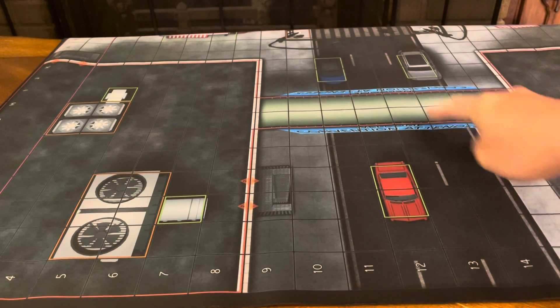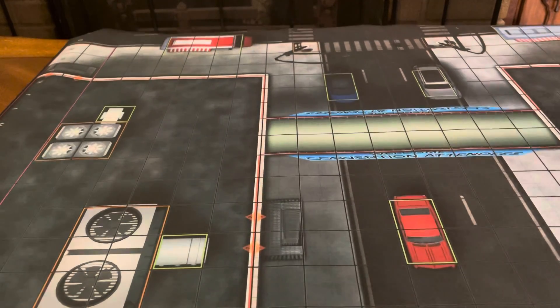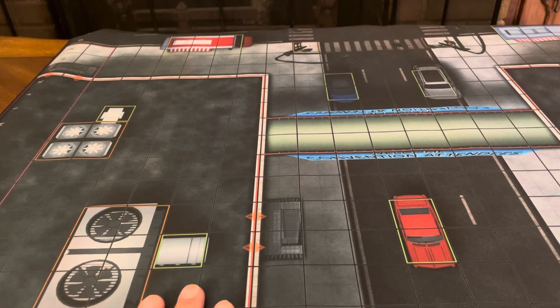This way you can see the whole thing. Starting at the bottom, this is the Convention Center — there's your Convention Center sign and the walkway between the two buildings. The walkway is 2 by 8, and the roof of this building here is 11 by 8.